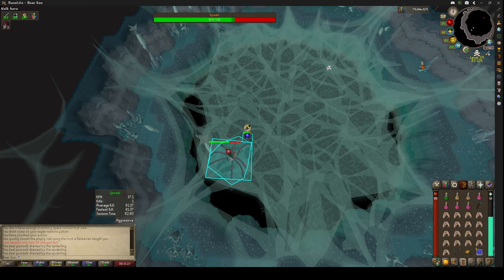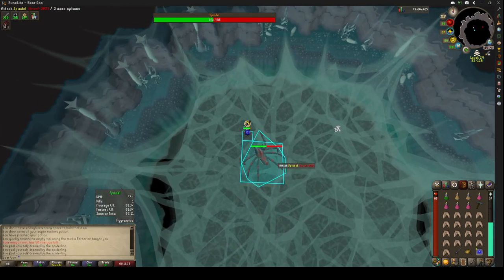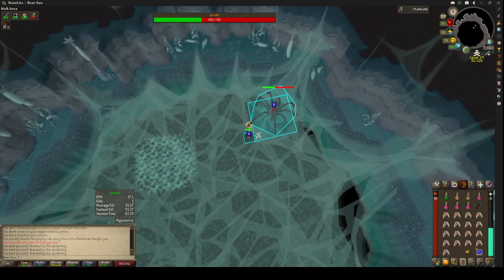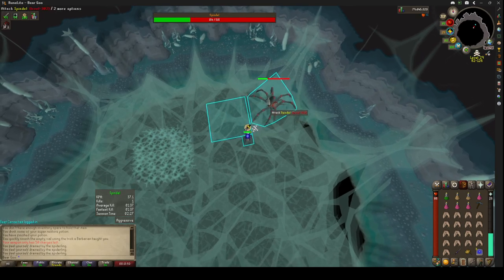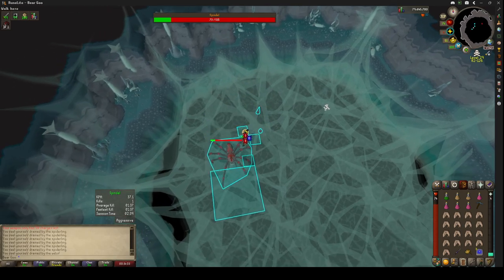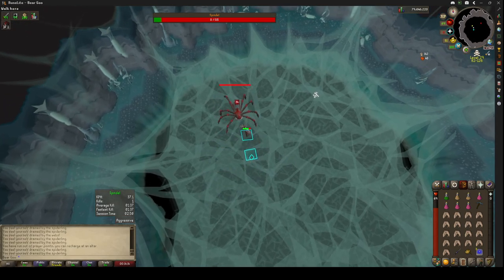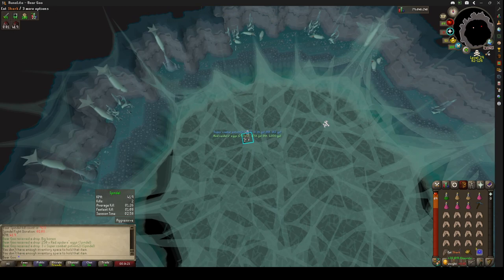These bosses seem like a lot — people are afraid to do them because they're in the Wilderness, but once you get in here they are very simple. The mechanics aren't hard; once you do it a couple of times, you'll get used to it. It's really just a real easy time. Let's see why I stood in the webs there and the damage it does. All three videos I've gotten a pretty good drop. That's everything.